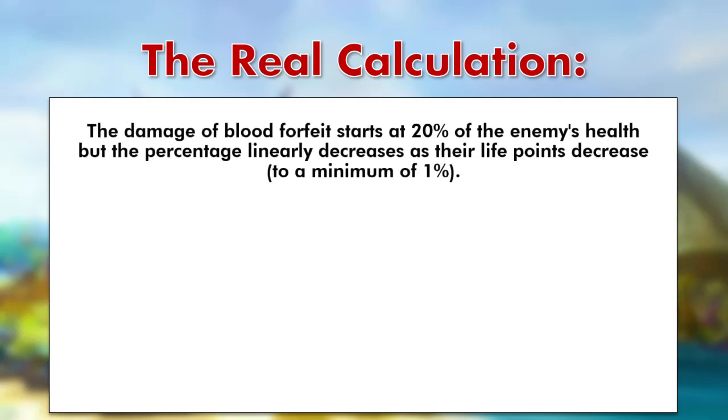The damage of Blood Forfeit starts at 20% of the enemy's health, but the percentage linearly decreases as their life points decrease, to a minimum of 1%. This means that from the first hit splat you land on an NPC, Ruby Bolt Enchanted become less and less powerful. So let's update our previous equation.